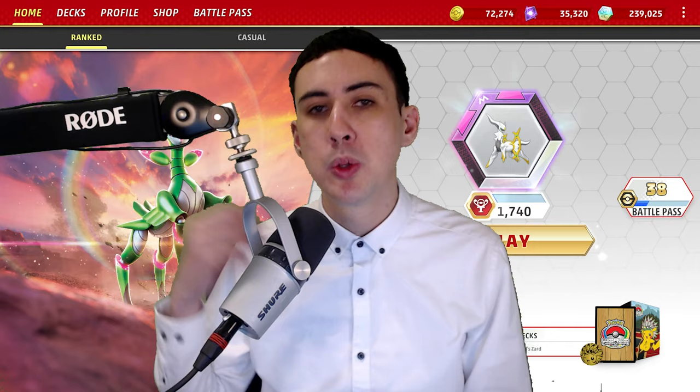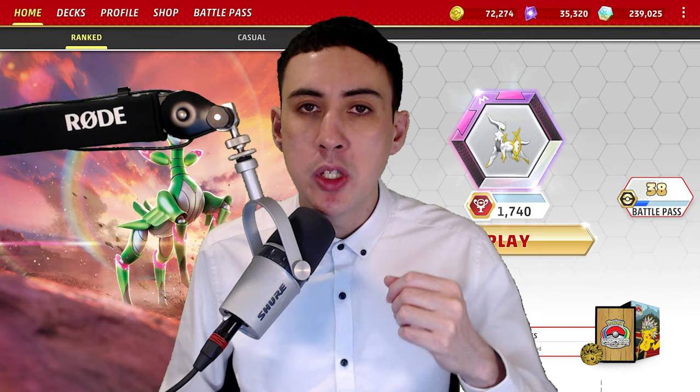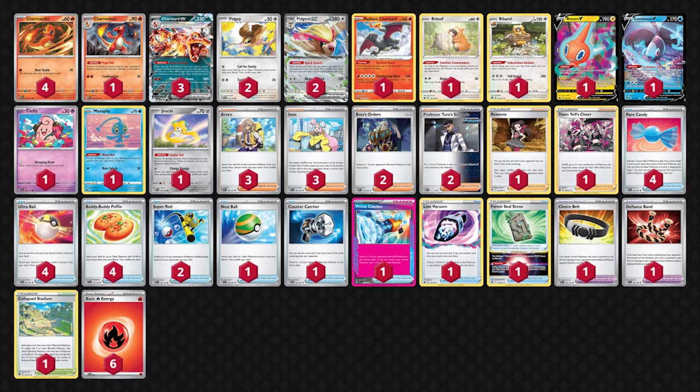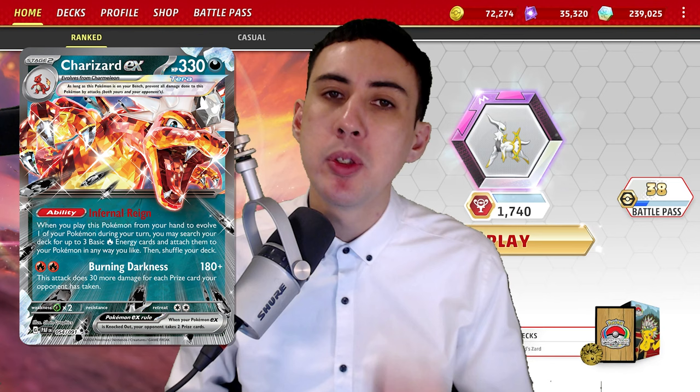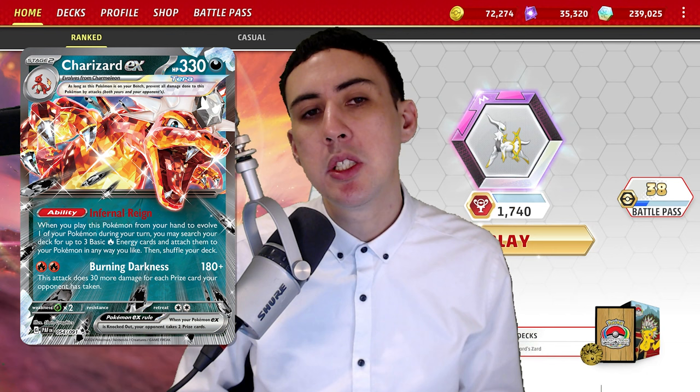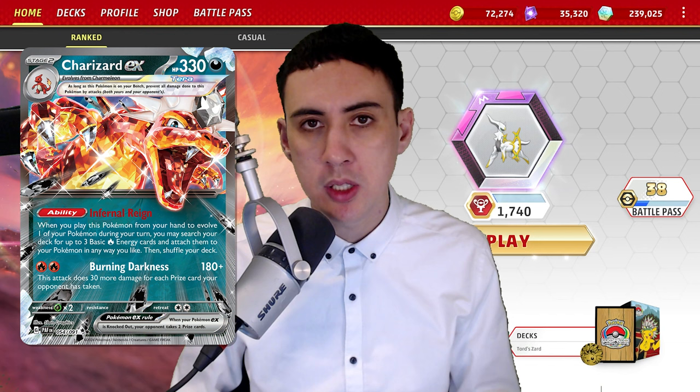For this deck profile, we're going to use Tord's championship winning list as a base. Let's break down the deck and run through how it all comes together. Starting with the main Pokémon, Charizard EX is an absolute beast — 330 HP, an ability that searches for and accelerates energy into play, and an attack that scales to absurd amounts of damage. What is there not to like about Charizard?